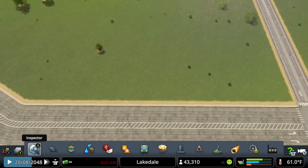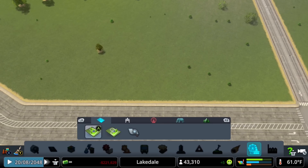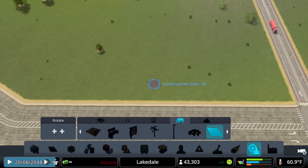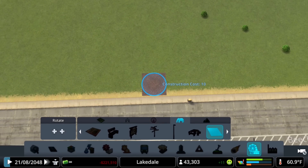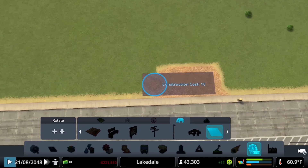Now we'll head across the water feature and add in some ore processing plants. These are the assets that will take our raw resources and modify them into things the unique factories need, like glass, metals, and fiberglass. Before we just plop one down, though, I'm going to place a bunch of tiles from the park life menu around the area.